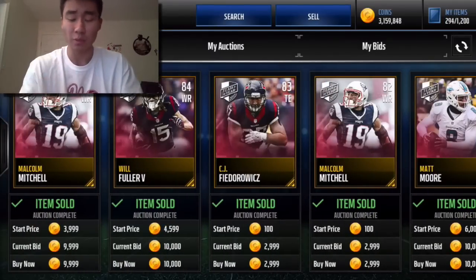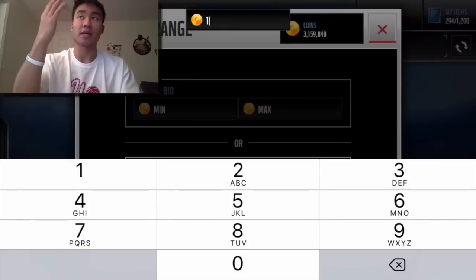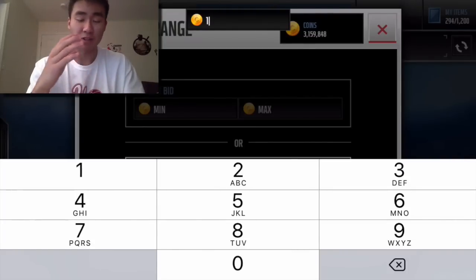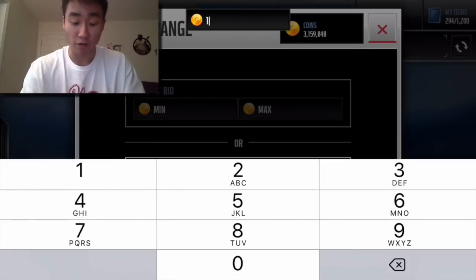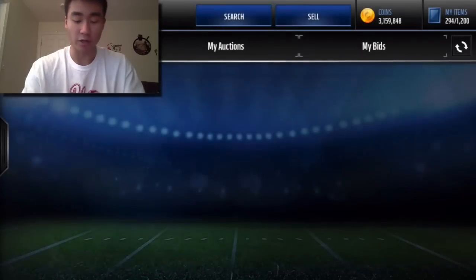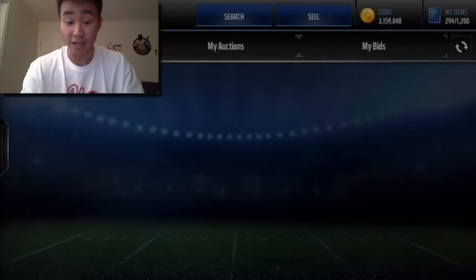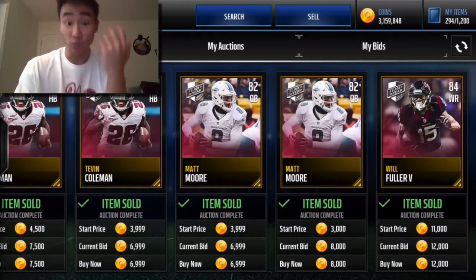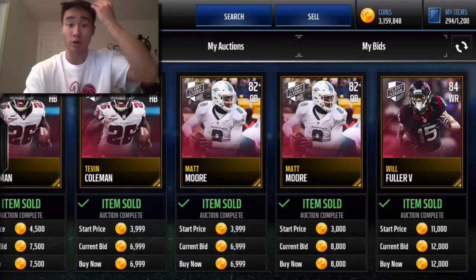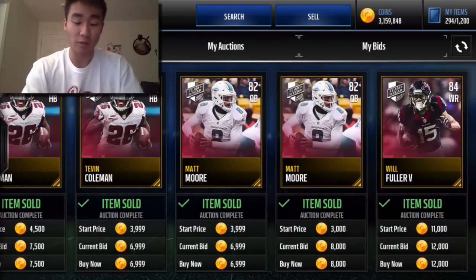It's all about the profit margin you want to make. If you sell them for 15,000 coins, you'll receive 13,500 coins after the cut. If you snipe them for 10,000, you make a 3,500 coin profit each snipe. Or you can snipe them for 12,000 and make a 1,500 coin profit, or 12,500 and make a 1,000 coin profit. It's all about how many coins you want to make and what profit margin you want to work with.